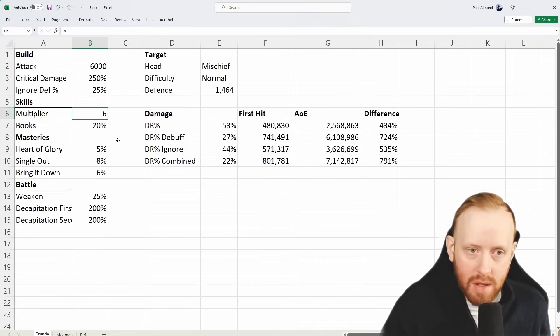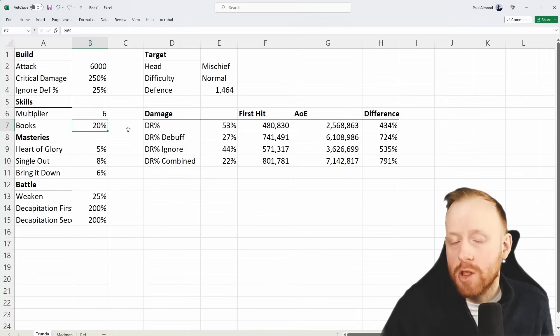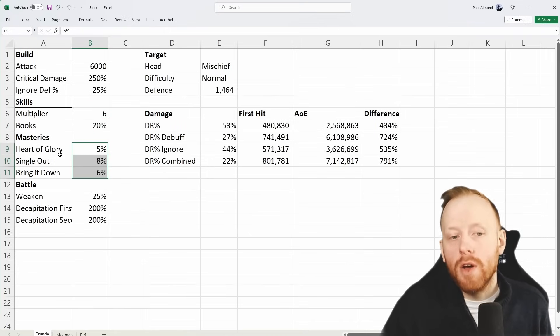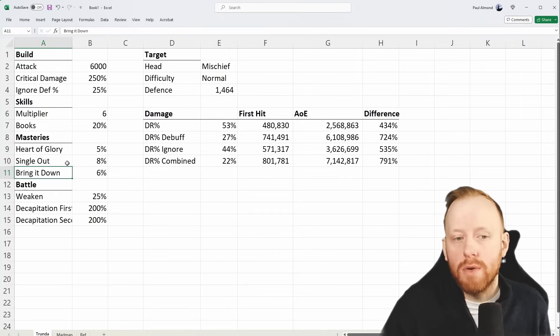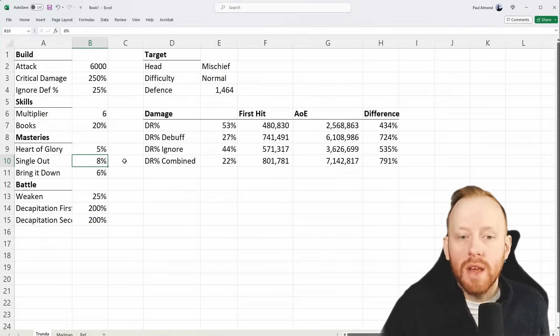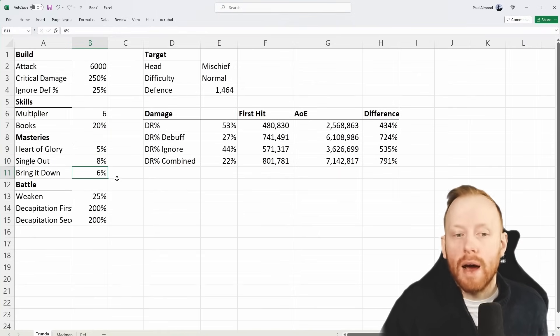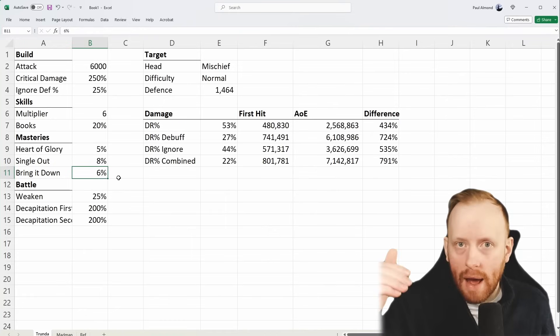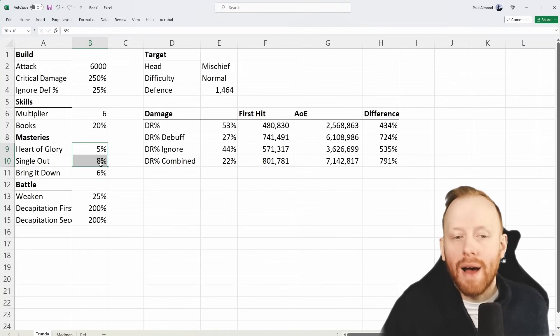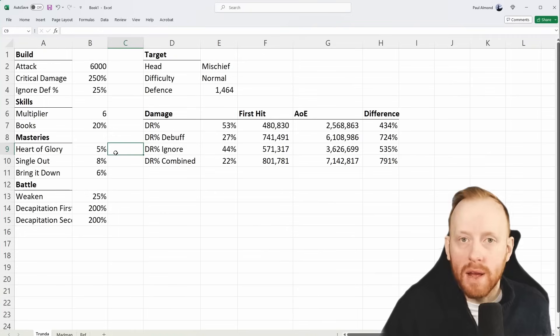Her A2 skill multiplier is six times. The first attack is six times and she gets 20% damage from books. Then I've given her masteries for Heart of Glory — 5% damage when at full health — Single Out at 8% damage when an enemy is below 40% HP, and Bring It Down when an enemy has higher max HP than you. All of those effects add.